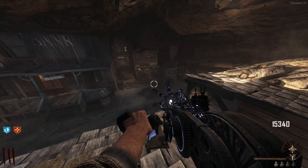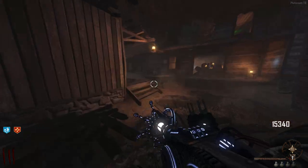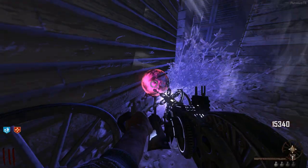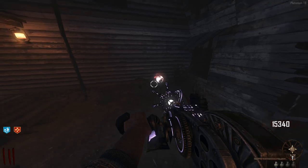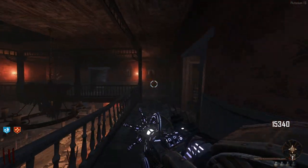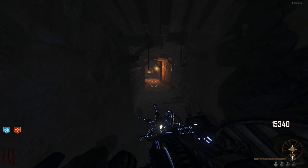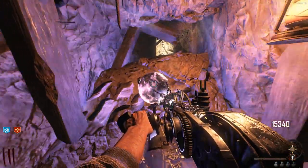Now we need to go around the map and shoot the little red crystals with the paralyzer to turn them from red to white. You'll know when it's done because you hear a little ding and it turns white. That's the first one done. The second one is in the tunnels - we just saw it last time - so run down the tunnel, turn right, and that's the second one done.